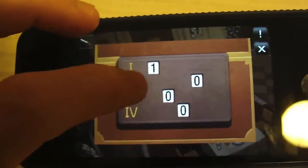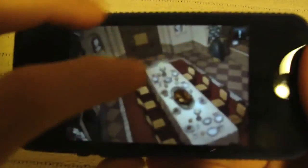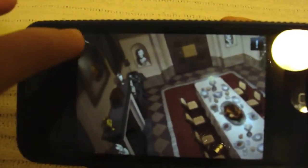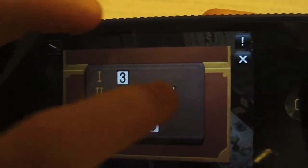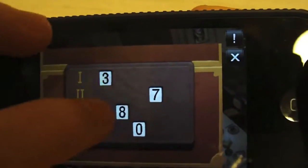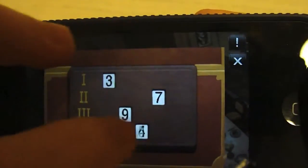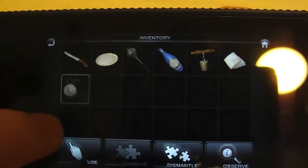Then you want to enter 3. Then you want to enter on this thing: 3, 9, 7, 7, 9, 5. And get what's in there, which is actually one of those — it's like a pendant.